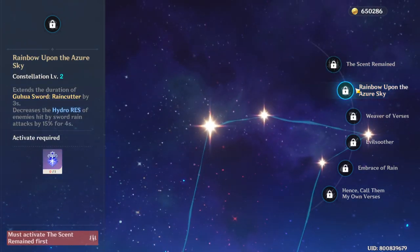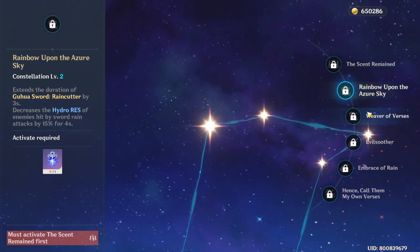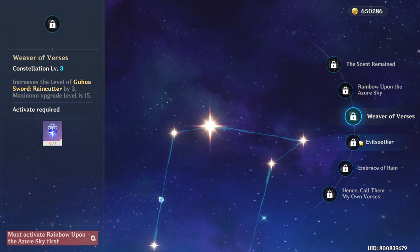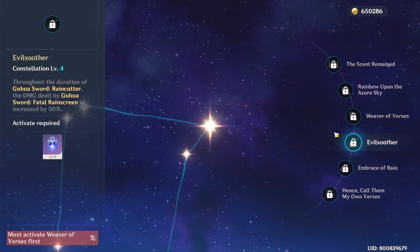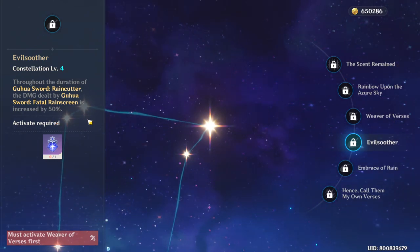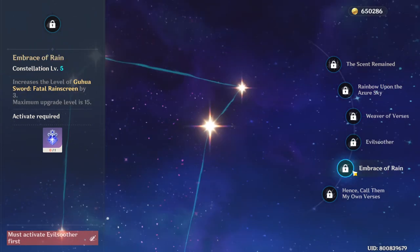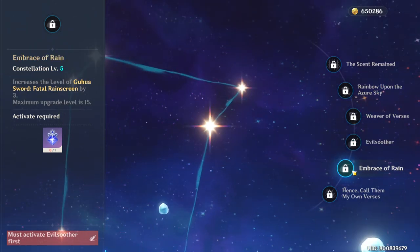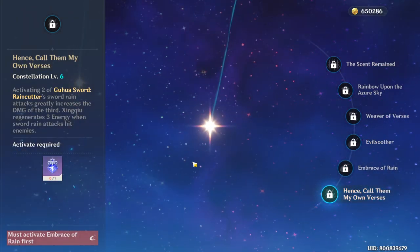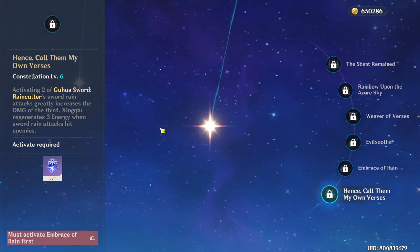Xingqiu is still really, really good even without any constellation. Constellation 3 increases the level of Sword Rain Cutter by 3. Constellation 4 further increases damage by 50% for the E skill, which is crazy if you have the Sacrificial Sword. Constellation 5 increases ability by 3 skill levels. And constellation 6 gives 3 energy when sword rain hits enemies, which is pretty OP.